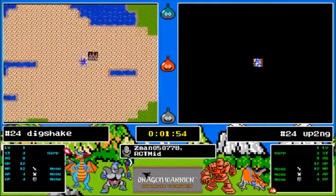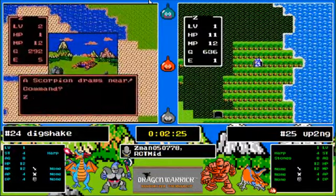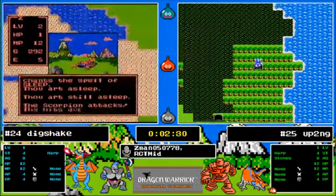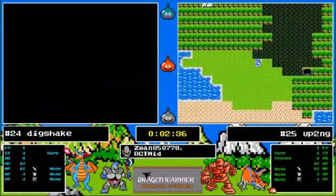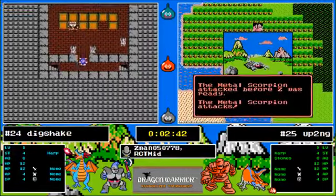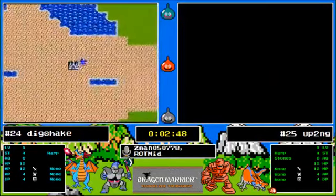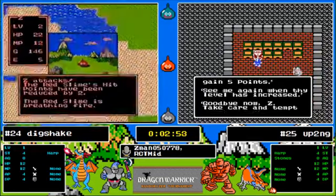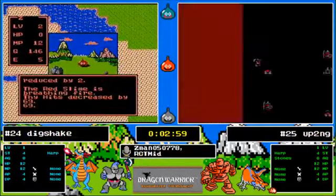Dig Shake only gets a little more strength. Didn't really see what that cave was — he was in and out of it. Now a scorpion is going to fell the mighty Dig. The metal scorpion's probably going to get him dead before he can get there. At least now Up To No Good knows where to go.